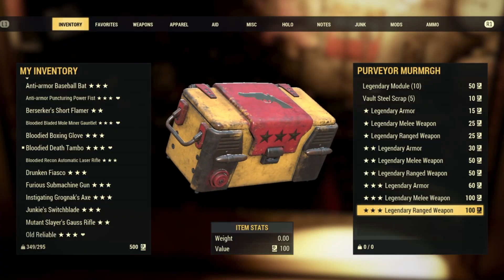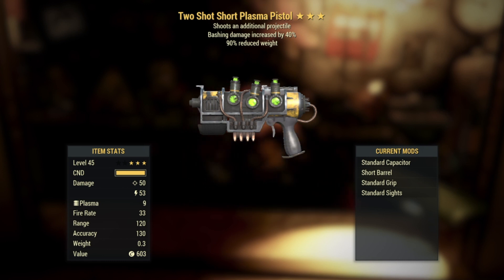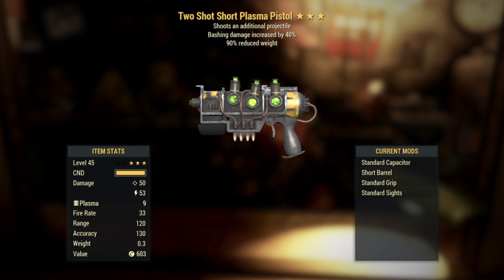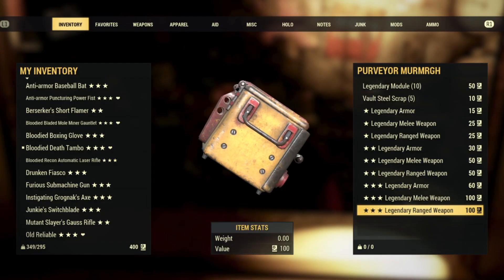I like these odds, let's keep going. Number six — we got another Two Shot, this time a Two Shot Short Plasma Pistol: shoots an additional projectile, bashing damage increased by 40, with a 90% weight reduction. It had to happen but it took a while. I think this is probably my least favorite roll of the day so far, and it's really not even that bad. I can't argue with this luck, but I'm hoping I'll start seeing some explosive damage — this one's very right down the middle.